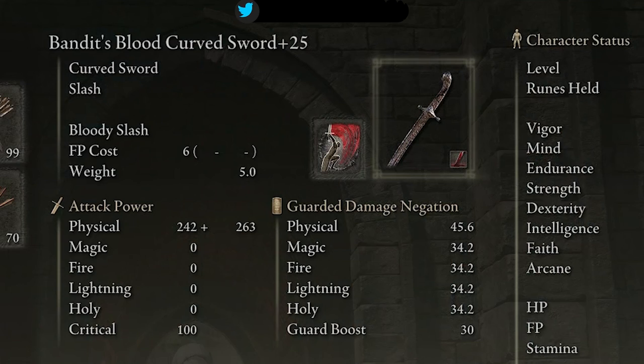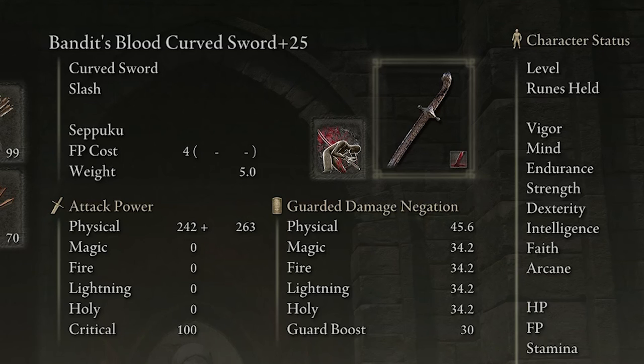First of all, we are going to be using the Bandit Curved Sword, fully leveled up. We're taking advantage of a couple of things, and as mentioned in the title, the combination is going to be between this sword and a couple of Ashes of War. On the first one we are going to use the Bloody Slash Ash of War, and then on the second one we are going to use Sepulcher.